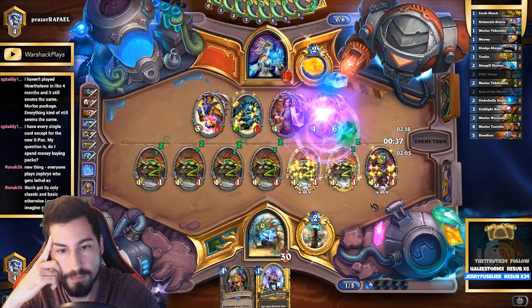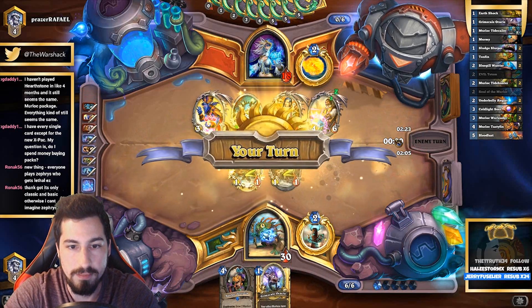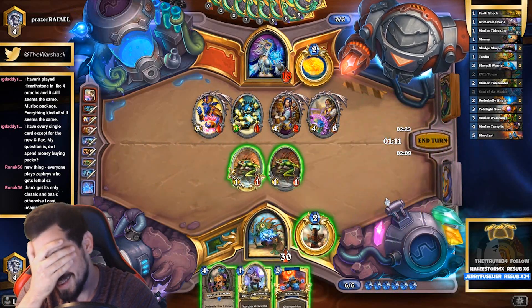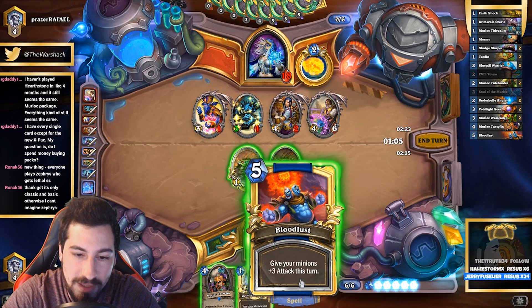He top-decked Reno. Unfortunate. Insane. We actually got the Bloodlust - no! We would've won! Why did he have to top-deck Reno? We would've got rewarded for making good plays.